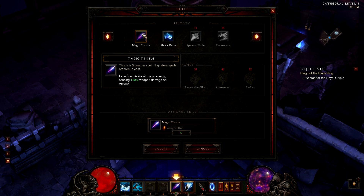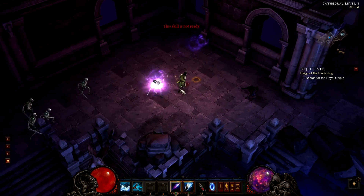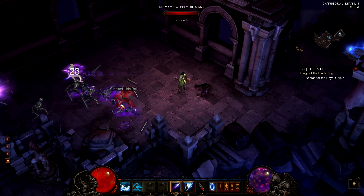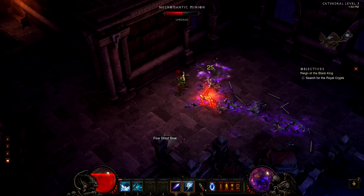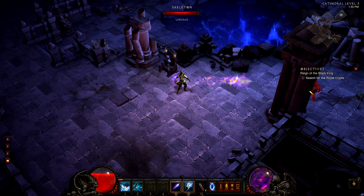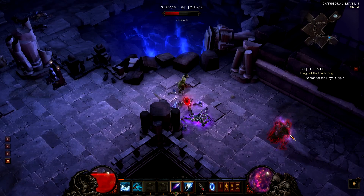The first primary ability of the Wizard is Magic Missile. It launches a missile of magic energy causing 110% weapon damage as Arcane. It's like using your wand to shoot this purple Arcane Ball at your enemies, destroying them in range. It doesn't cost any Arcane Power so you can spam it. The rune for this skill is Charged Blast, which increases the damage of Magic Missile to 143% weapon damage as Arcane, changing the skill animation slightly and increasing damage.